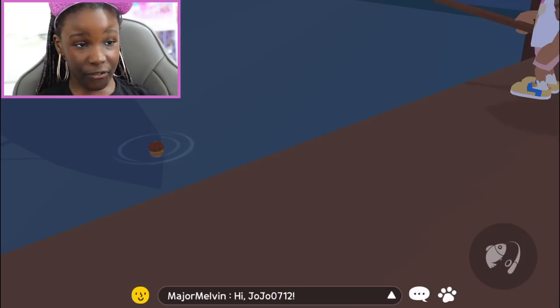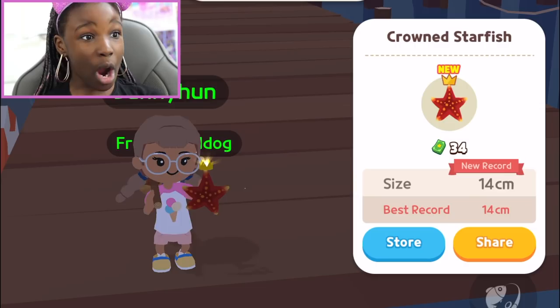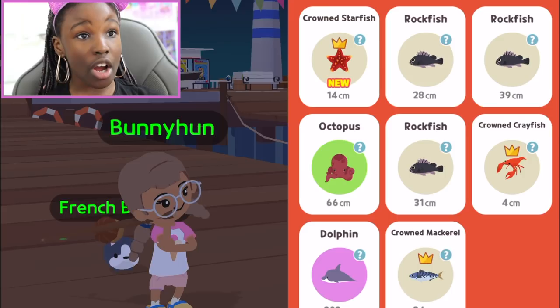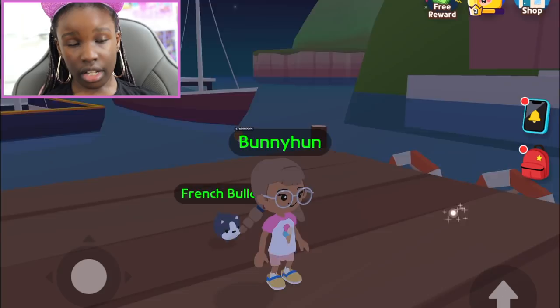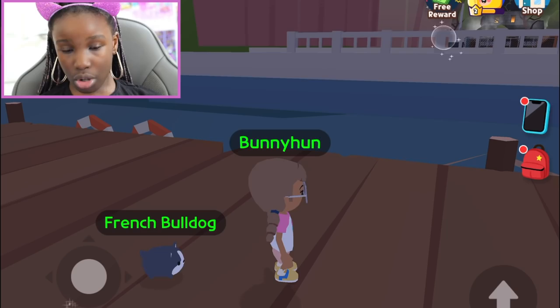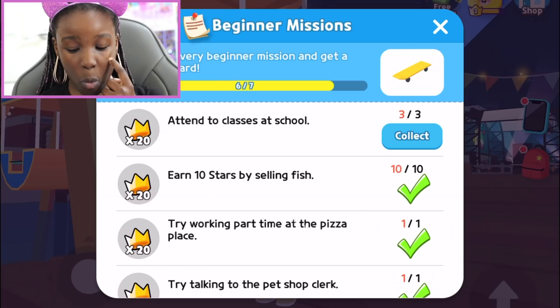Me and my brother were fishing one day and couldn't catch any fish because we kept pulling in too late or too long. I realized once the arrow comes up on your head, that's when you pull it in. The big fish are out here - I've caught a dolphin before! You also get money back from fishing depending on how long the fish is. I just got a crown starfish - I also have rockfish, an octopus, a crown crayfish, a dolphin, and a crown mackerel! You only need to sell it once for the achievement.